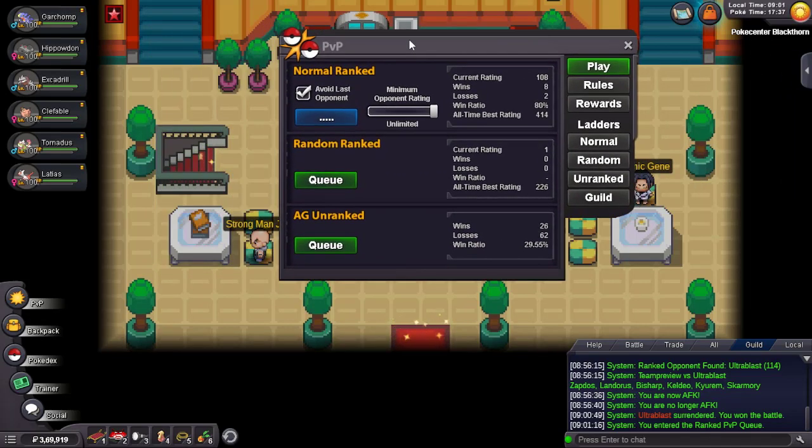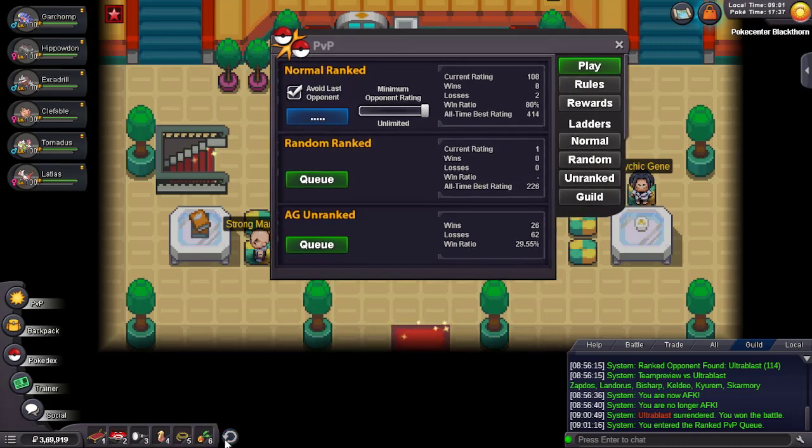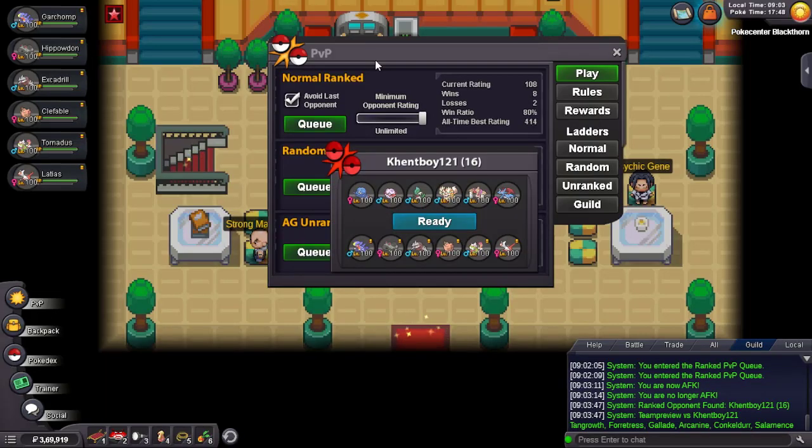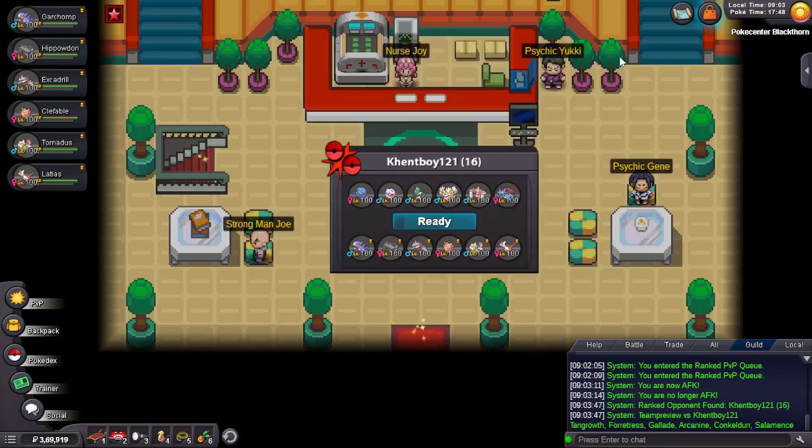We're at 25 rating so this is going to be the last game for the video. I recorded like six or seven games in my Showdown video in about 40 minutes, and in PRO I'm only able to get three games in around 35 to 40 minutes. Okay we finally got a game and this guy's using a Halloween Arcanine — I love this Halloween Arcanine design, it's amazing.